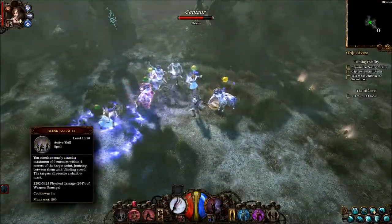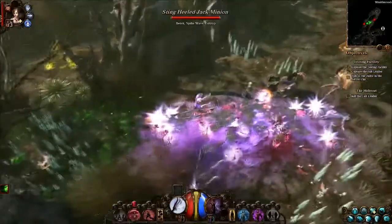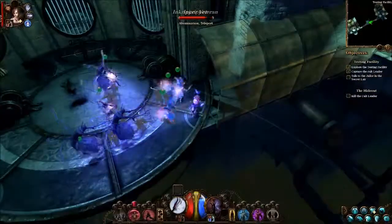When you play as an Umbralist, you should sneak up close and use the blink assault. Your attacks will receive a huge damage bonus after you shed your cloak of shadows.